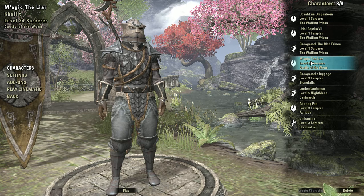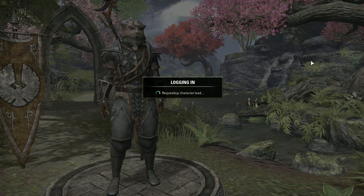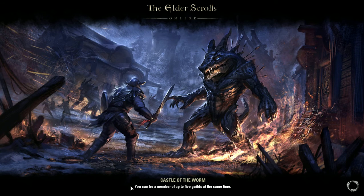It is on the main quest, on the Castle of the Worm quest, for people that are doing stuff like that. You can just try this glitch, because it's just fun, it's just an exploit — you can basically just get out of the map.